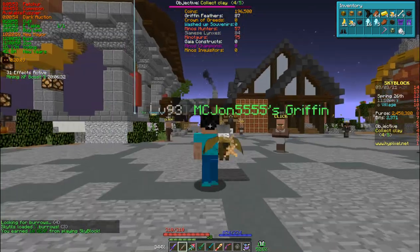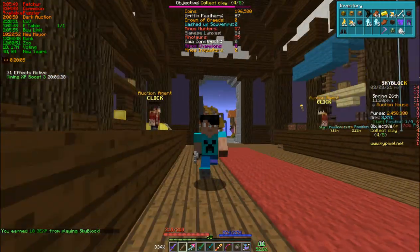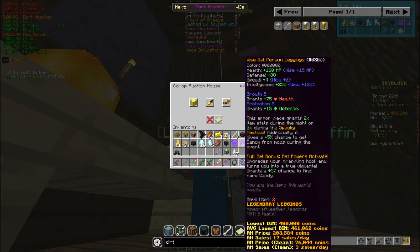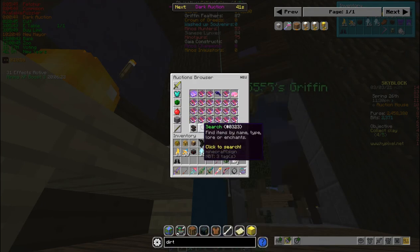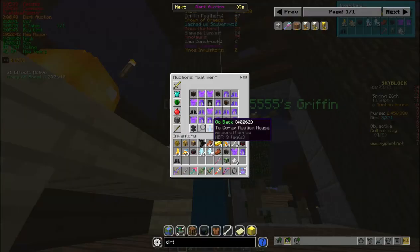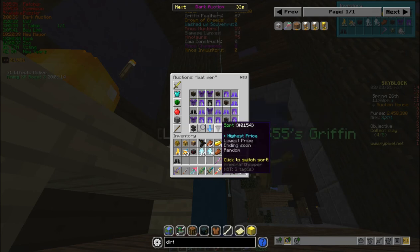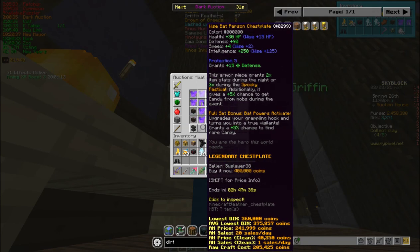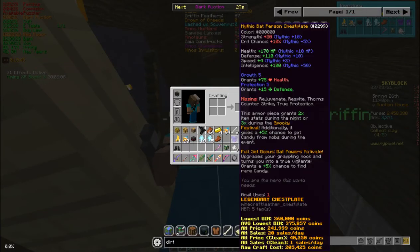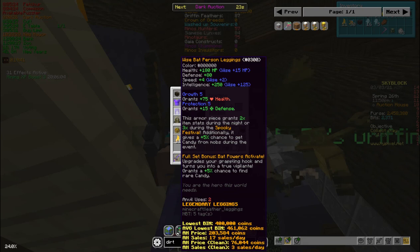Next, you're going to want to go into the Auction House — should be right here — and buy a set of Bat Person Armor. It's not that expensive, like a mill for the full set. I already bought a set.